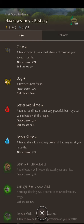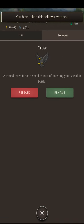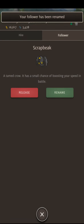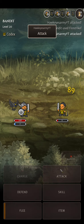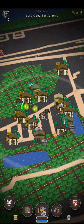The crow can buff. Let's get us a crow. Oh, and you can rename it? Nice. It shall be named Scrap Beak. Does it actually fight in battle with me? Oh, it is! That's so cool. Level 21. Oh look, it's finally letting me rotate now.